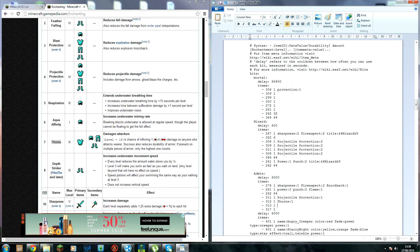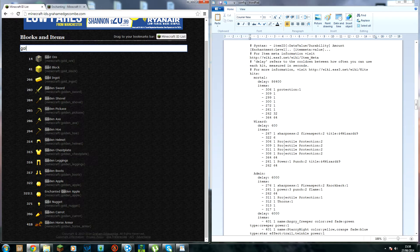The golden boots should have — that's golden boots, item ID 313. Adding those with the enchantments configured.